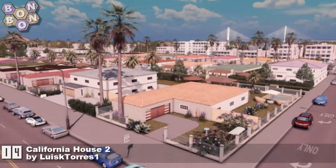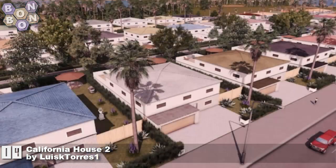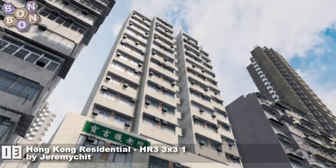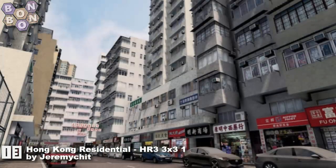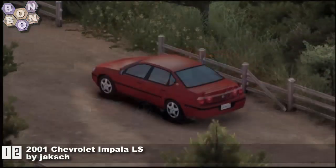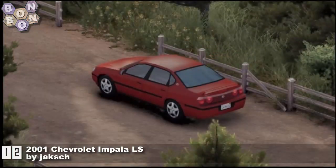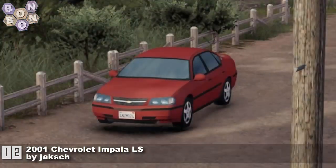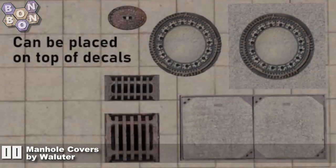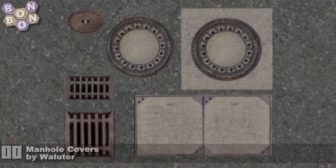Number 14, Californian House 2 by Luis Torres — these really do feel Californian, which is the point. Number 13, Hong Kong Residential HR3 3x3 1 by Jeremy Chitt — look at that screenshot, do you feel like we're in Hong Kong? Very good work. Number 12, 2001 Chevrolet Impala LS by Jach — want to have a Chevrolet running around your roads? Jach is the person to go to. Number 11, Manhole Covers by Valuta — manhole covers that can be placed on top of decals. Pretty neat, lovely, good work.